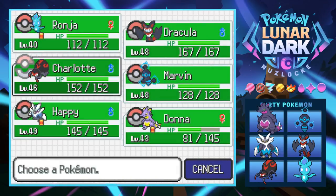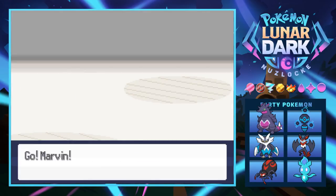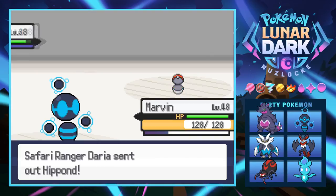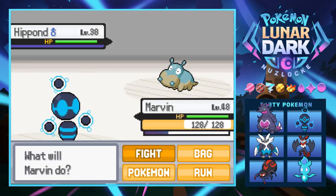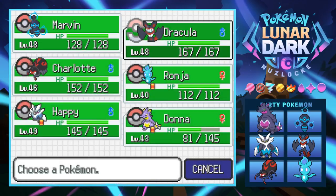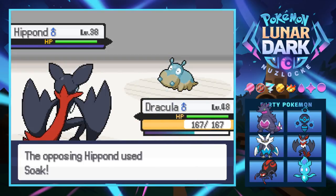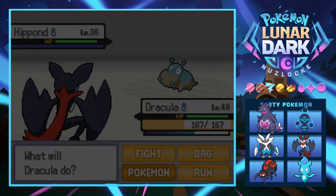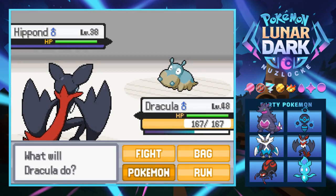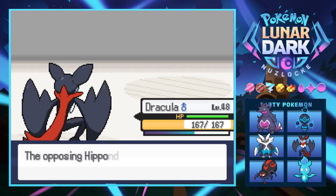Next is a Hippond - a fire water type hippo, probably. We go ahead and swap to Marvin. There are so many Pokémon in this game - we just keep seeing more and more. It has Mud Bomb so it's probably ground water type. We predict the ground move and switch into Dracula. It tries to soak us but we kill it with Acrobatics. We probably don't need to be doing more of these battles - we're pretty decently leveled.